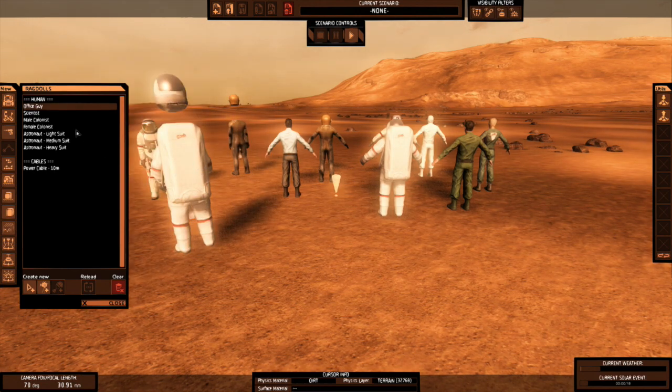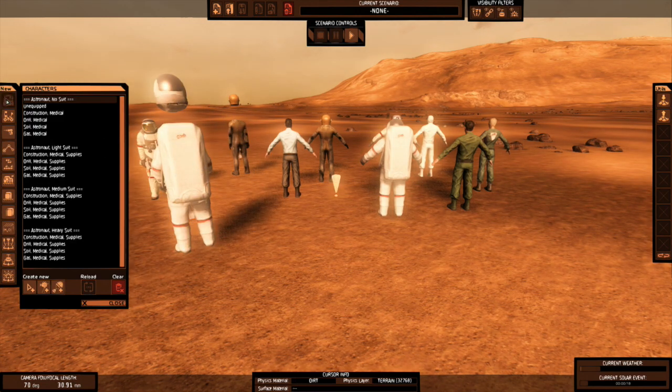Then you have these guys with the head not attached, showing you that it's one you can actually use right here. You can drop extra suits in there and stuff, but these are the real guys. And you can have different tools if you spawn one in — with the gas or different tools to do resource detection: the drill, the soil, the gas, and all that. You have different supplies for each one — I always kind of go with the top one.